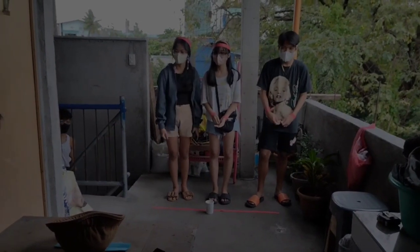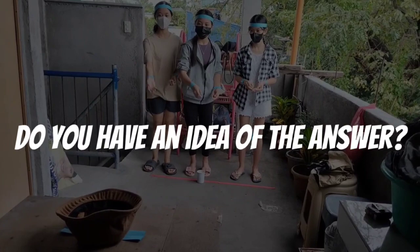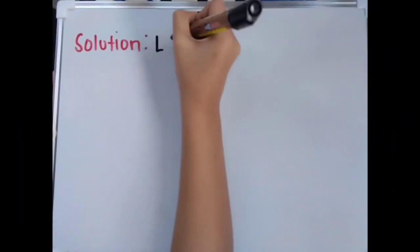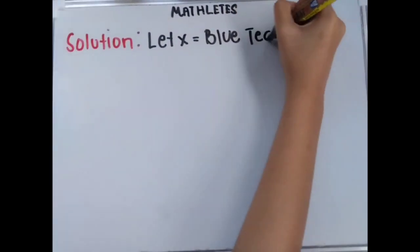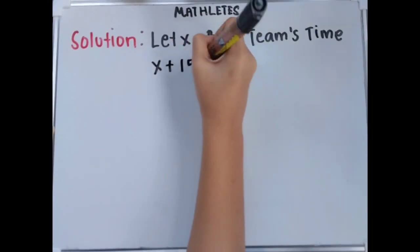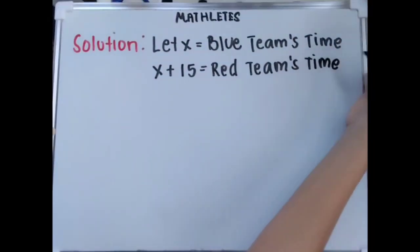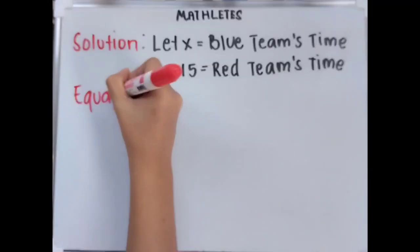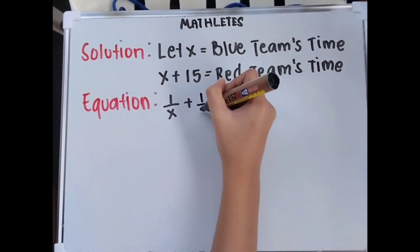Alright! After knowing our work problem, do you have an idea of the answer? Well, let's see if you're correct. Let's have our solution. Let 1 over x equal the blue team's time. Then, 1 over x plus 15 equals the red team's time. Now let's go to our equation: 1 over x plus 1 over x plus 15 equals 1 over 4. We will use the butterfly method.